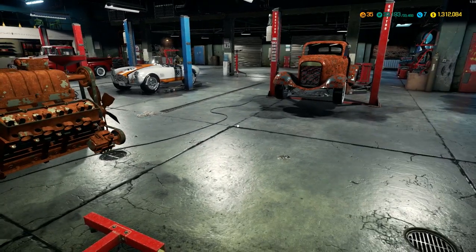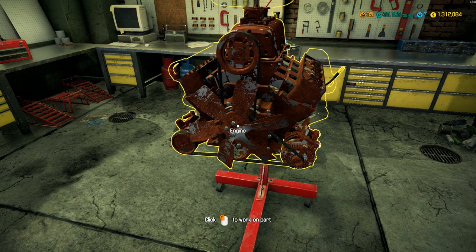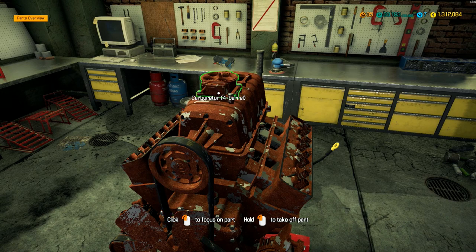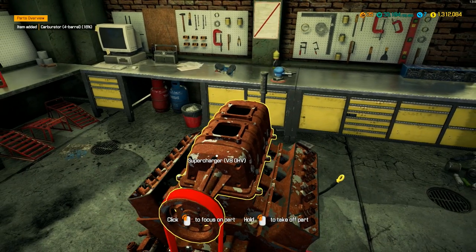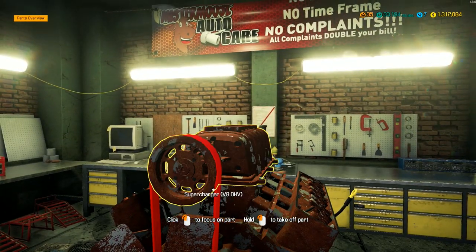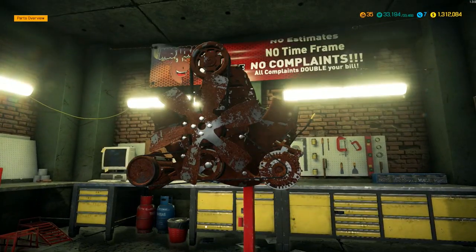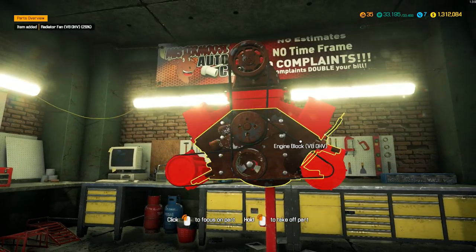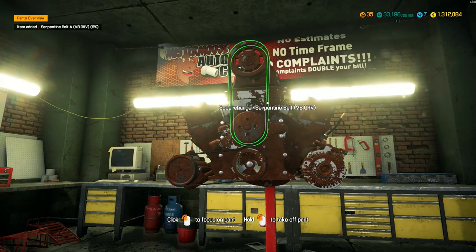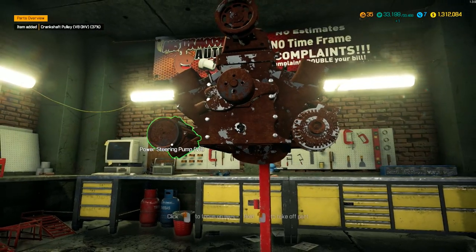Now we get to build the motor, which is what everybody enjoys doing in the game — it's the heart and soul of the car. Let's start getting the parts off here. Take the fan off first, then the supercharger off, serpentine belt off, and we can start taking all the pulleys and pumps off.